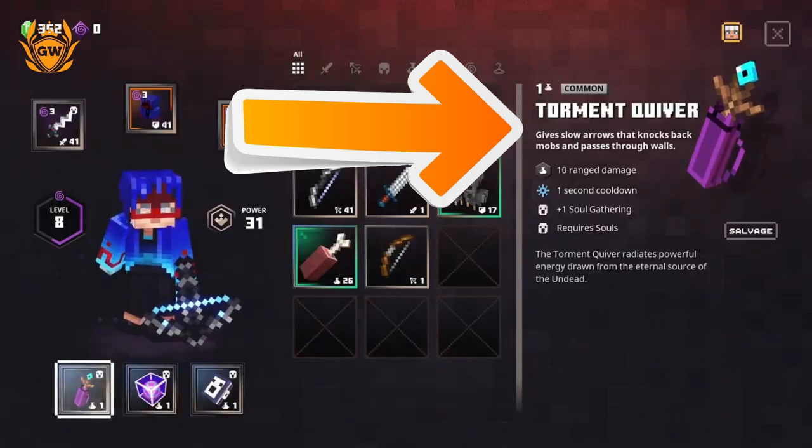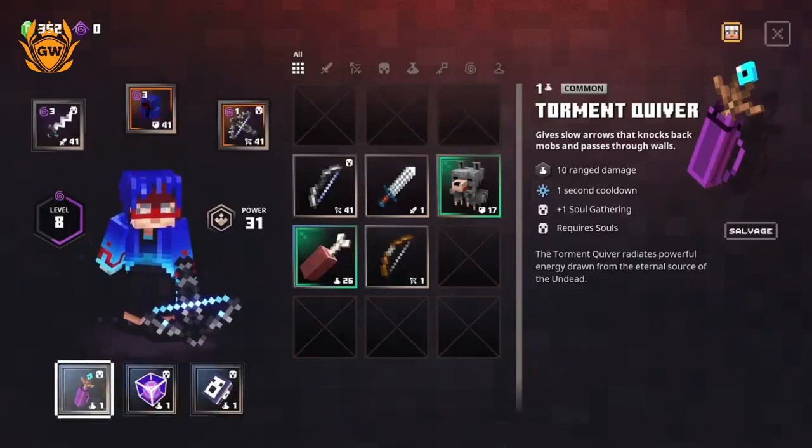Up in the top we've got the Soul Knife, which isn't really worth talking about at length. The main thing worth noting is that it also has plus two soul gathering, which allows you to power up your artefacts further.